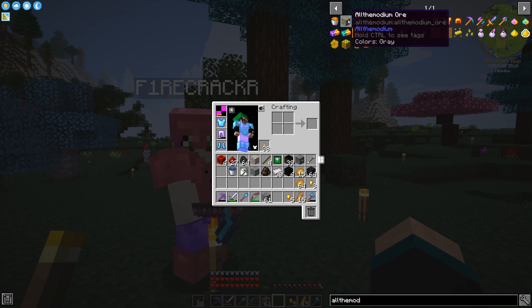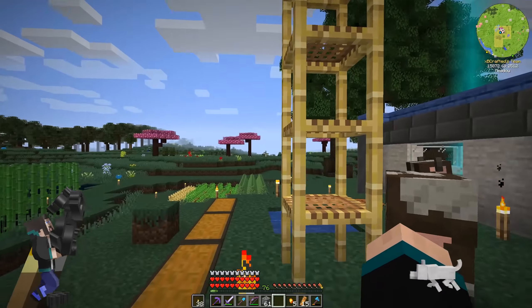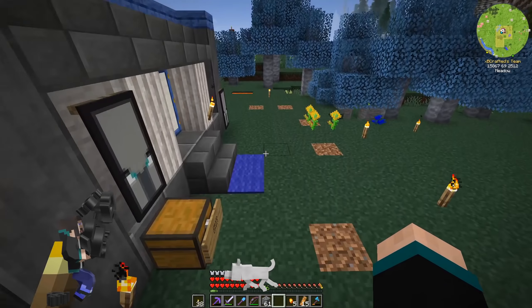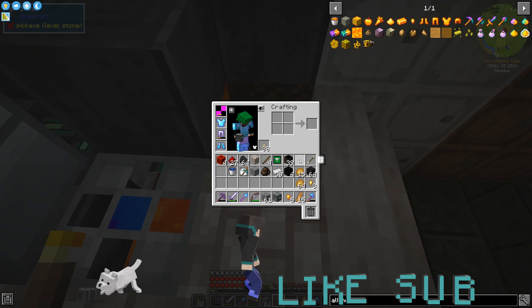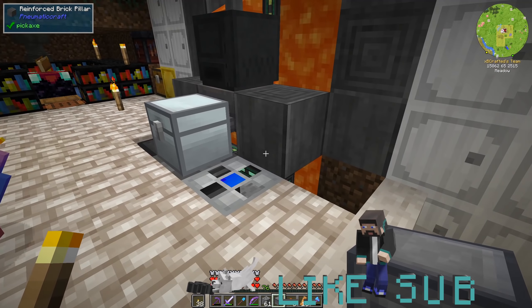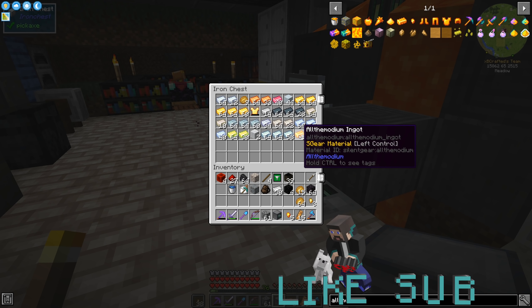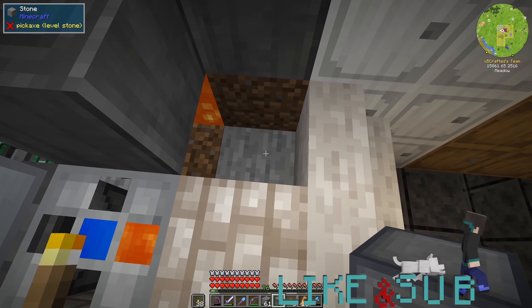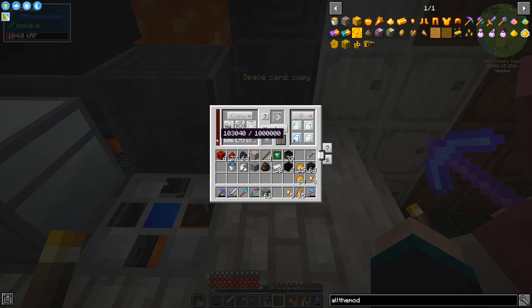You need cobalt-level mining to mine it, and since there's no cobalt in the pack, netherite to the rescue. We needed that to make the Builder, which we've done. Finding the All the Modium was about as rare as the netherite — I think we found three. So we're just going to place the Builder here and let it slowly fill up with power.